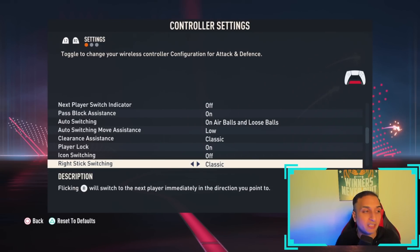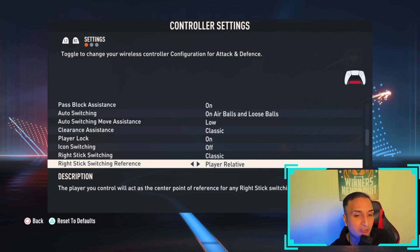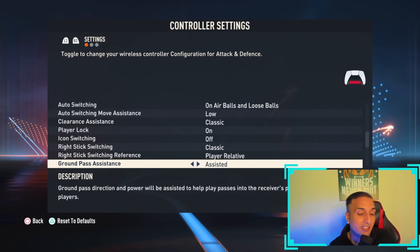Right stick switching reference should always be player relative — always. Do not use ball relative; it will only take you so far. Player relative is the way to go.